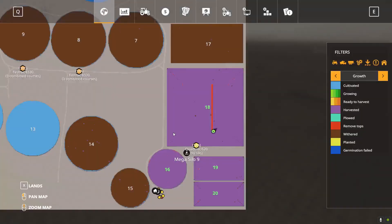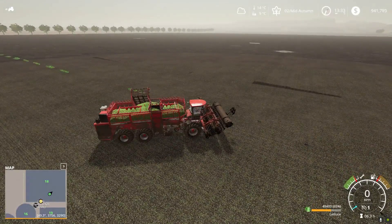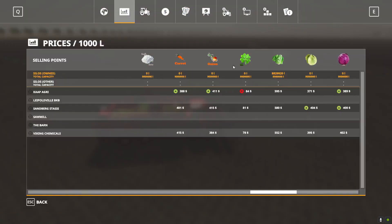This is our very last bit of lettuce — all the fields have been harvested, so that is awesome! Now it's just a matter of carting everything to our sell point. I've changed the sell point because the Cape Agri has got a slightly better price now, so we're moving everything there.